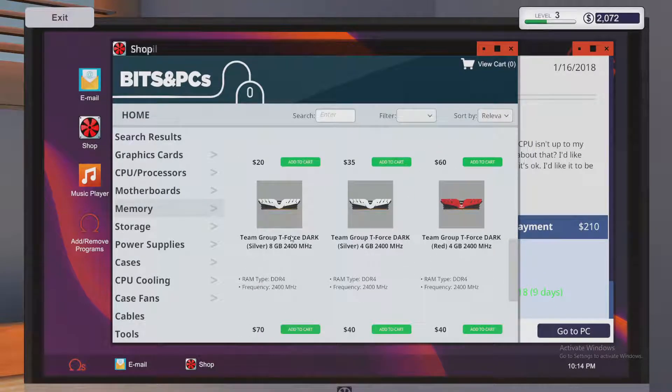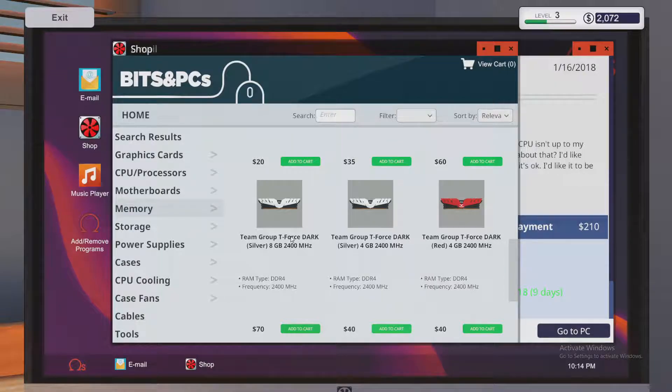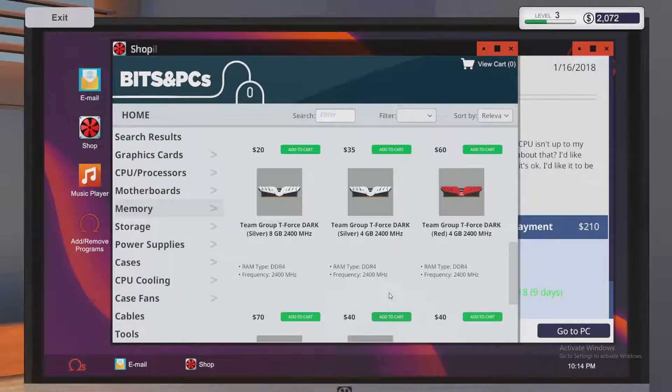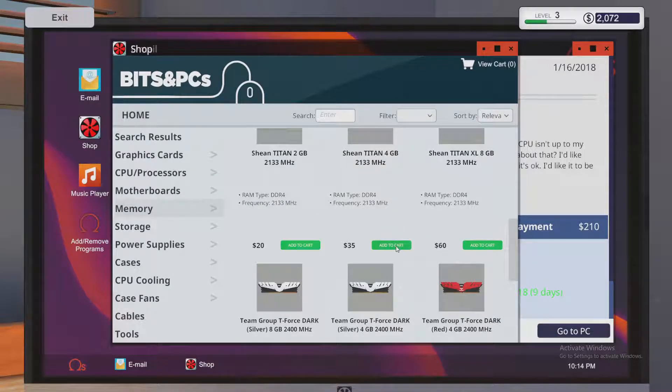We have ADATA Premier Series, the house brand, DFL, and the Sheen which is the high-end brand — all DDR4, which makes it easy. There's Team Group stuff too, a real name brand, in all different sizes. Most PCs I've noticed come in with a single stick, so no dual-channel. The Sheen Titan at 2133 is only $35, or you can get 2400 speed. I've noticed you don't get any extra money for giving them more than what they want, at least early on.